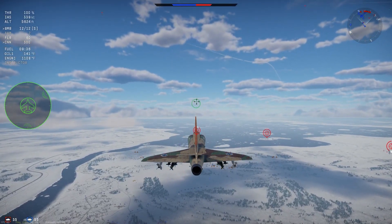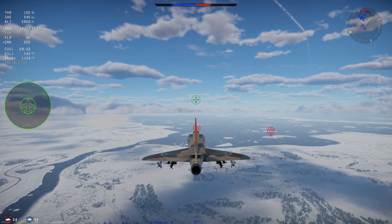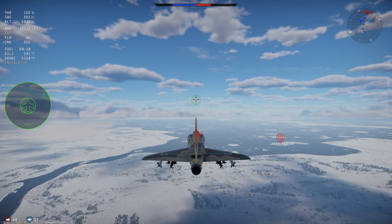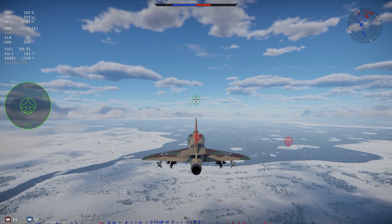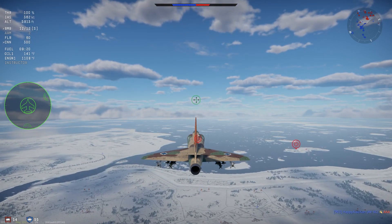Now let's look at CCRP. CCRP stands for Constantly Computed Release Point. It takes the same parameters into account that CCIP does, and then uses them to predict when to release the bomb in order to hit the target. To use CCRP, we first must designate the target we want to hit. We do this by placing a Sensor Point of Interest, or SPI, on the target.